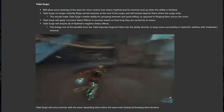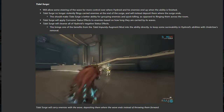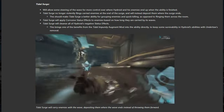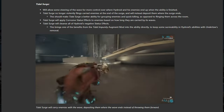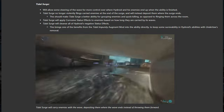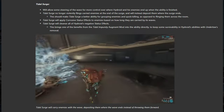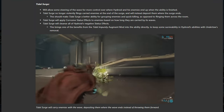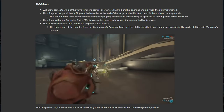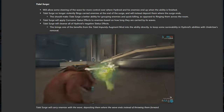Hydroid's 2, Tidal Surge, will still be a fast moving wall of water. It'll no longer scale the speed with casting stats, instead just being quick by default. He also gains some movement control during the ability, and enemies struck by it will be gathered up more conveniently rather than flung in random directions. Just like with Tempest Barrage, Tidal Surge is switching to a corrosive focus, further leaving enemies vulnerable at the end of the surge. One final change is to bring some of the power out from its augment into the ability itself, granting Hydroid a status cleanse effect on himself on cast.